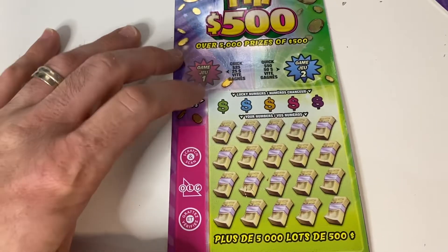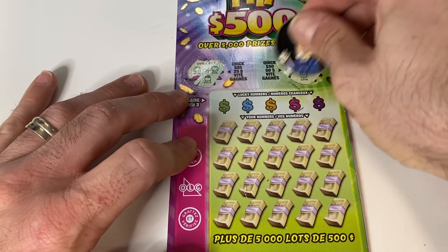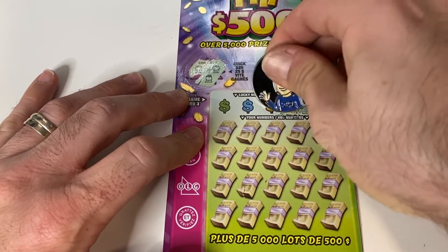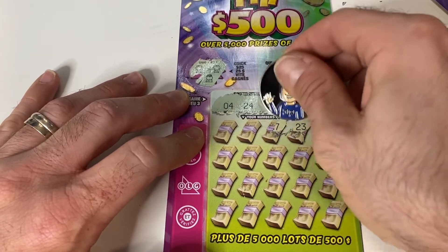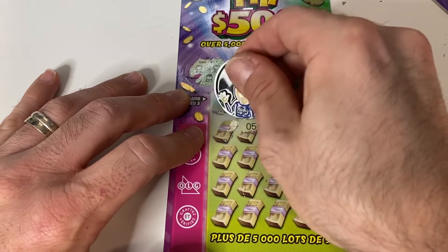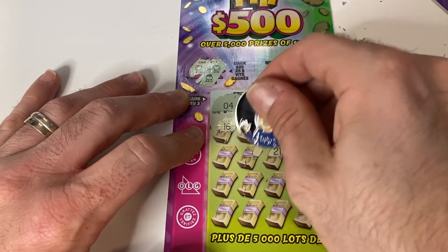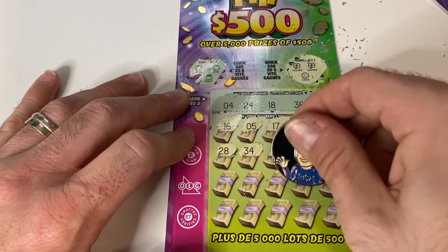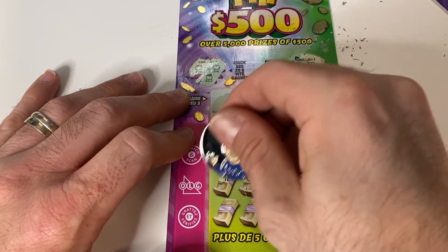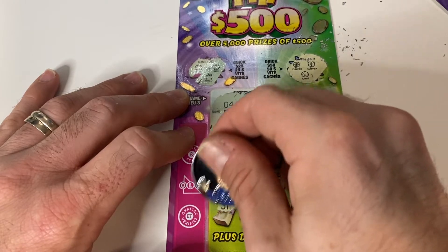We have one more Hit 500 to give it a go. Sun, sun, sun — three identical! Pot of gold, clover, clover, clover — and a coin. Numbers: 37, 36, 18, 24, and 4. We got 35 — one off. 23 — one away. 17, 5, 16 — still not a match. 14 — we had 4 and 24. 30, 21, 34, 28, 32 — not quite. 13, 8 — needed 18. 1, 12. Last row: 11, 10, 3 — one away. 25 — other side of 24. And 31. Nothing there.